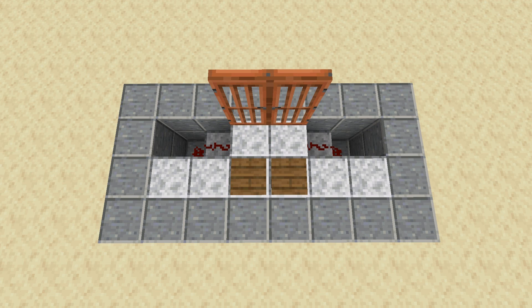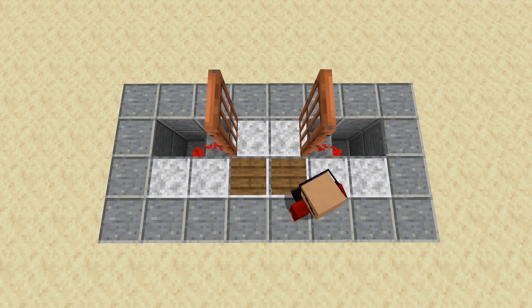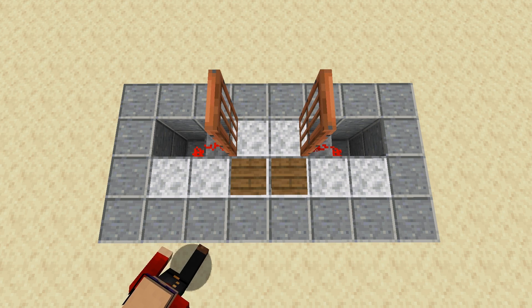Now, the last step is to place two pressure plates behind the doors on the blocks that cover the redstone. And with that, you're done — that's all you have to do to make a pair of fully functioning redstone double doors.